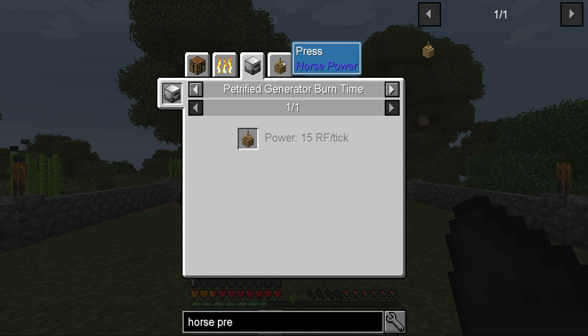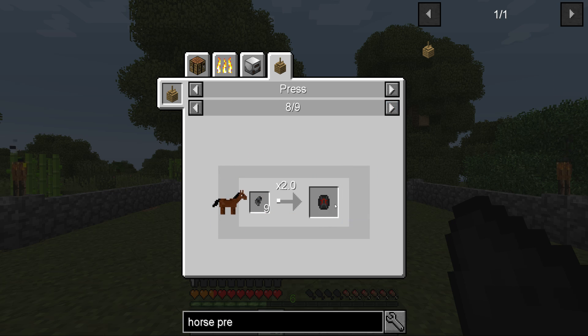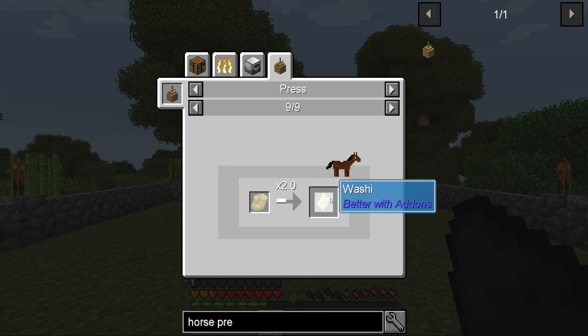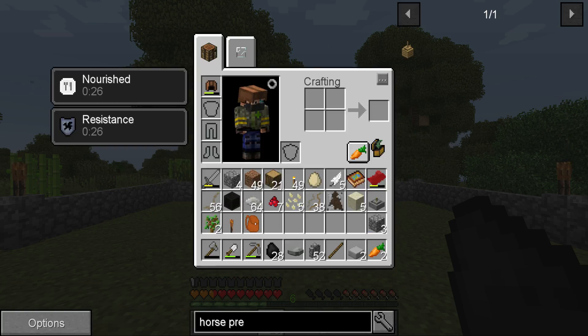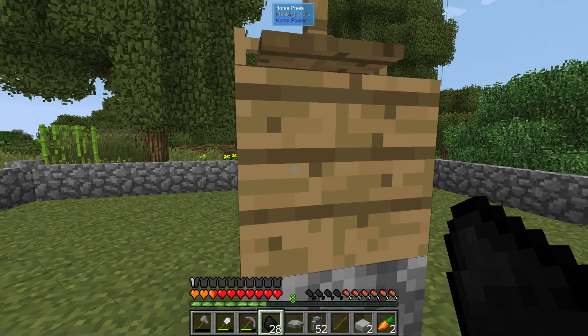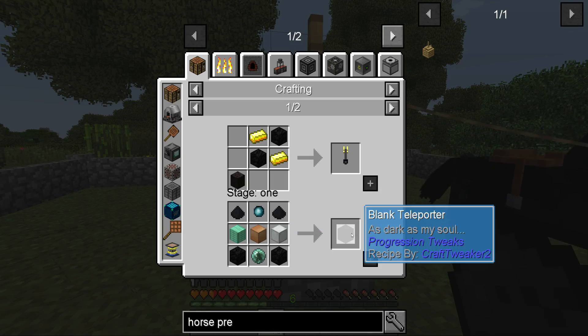Let's have a look at what the horse press can do: we can make dirt with it, process shards, clay balls, gems — probably what we need. There's also 'washi', which I don't know what that is. That's done — nice.